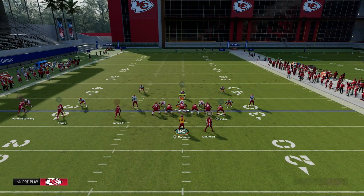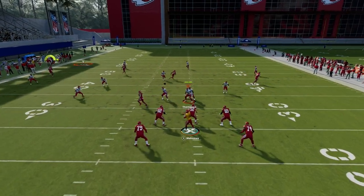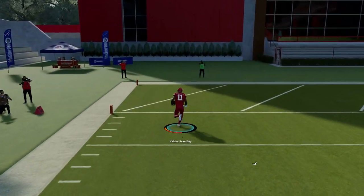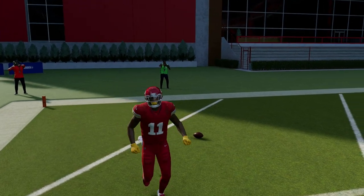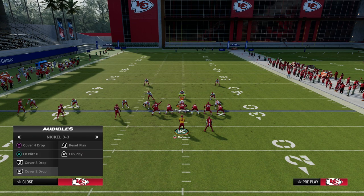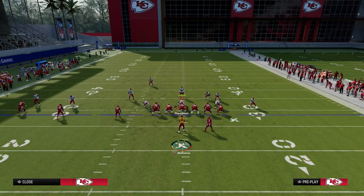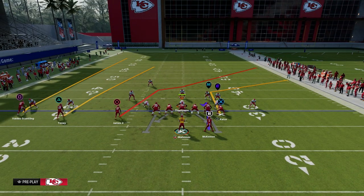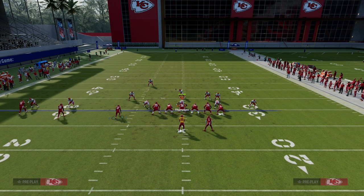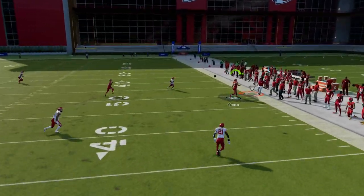Against cover two drop, the outside receiver gets separation on the fade. You just freeform it to the sideline — that safety has to respect the seam route, and then the fade can come open on the deep sideline. Against cover three, if they go to the left to try to user that, the deep crosser will pull the third defender and you'll be able to throw the tight end corner route just like that.